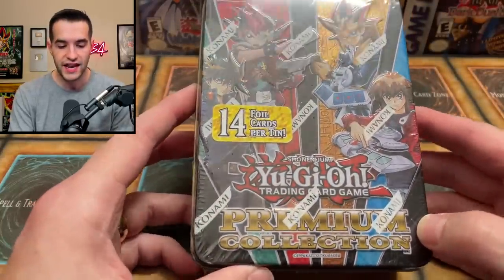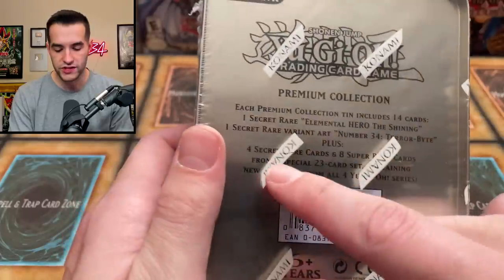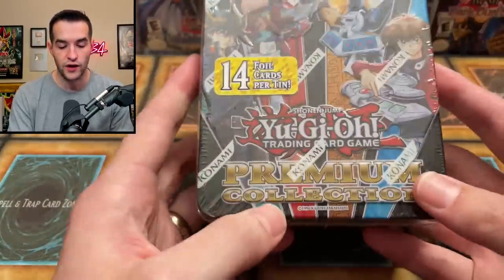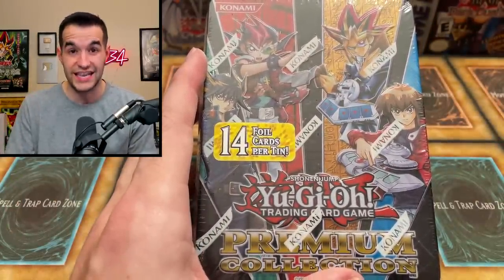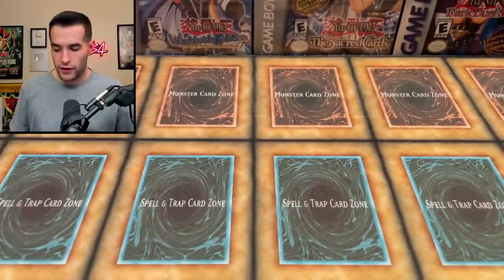Then we got a Premium Collection Tin — these are kind of weird because there's no packs, only foils. It includes four secret rares, eight super rares, and a special 23-card stack containing new monsters from all four Yugioh series. It's kind of like a Dual Devastator but in a tin. A cool idea, but definitely not something we open here since there are no packs.